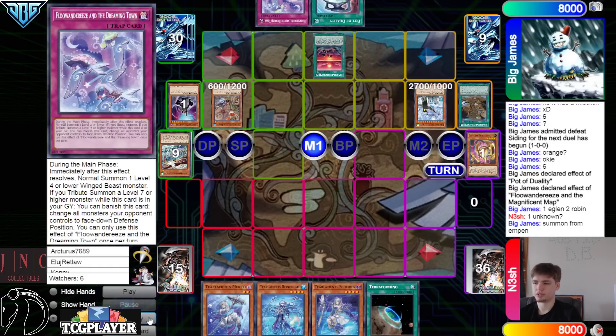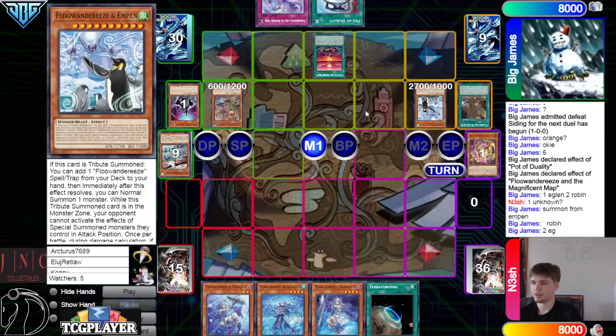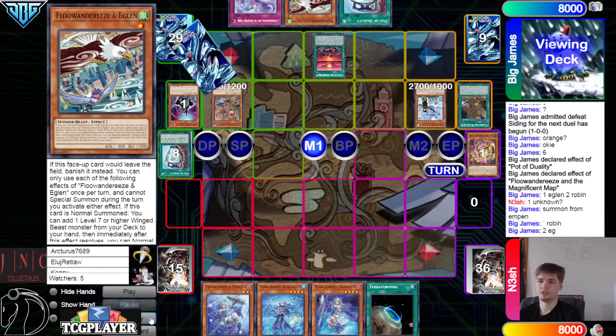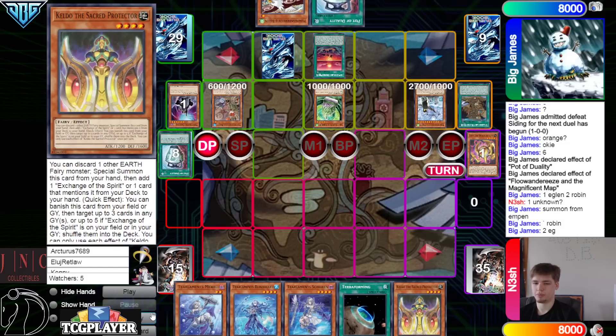We're going to summon, go search. They said summon from Empin, but you would resolve Empin and then do that — it's fine though. Effects: Robin 1, Eagle 2. Go grab Statue, summon Statue, set the trap card, pass.